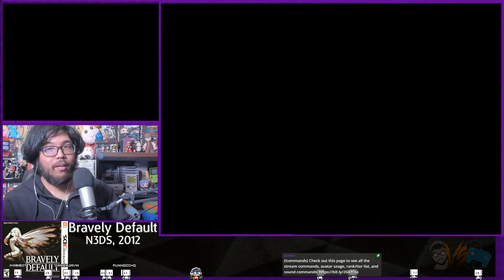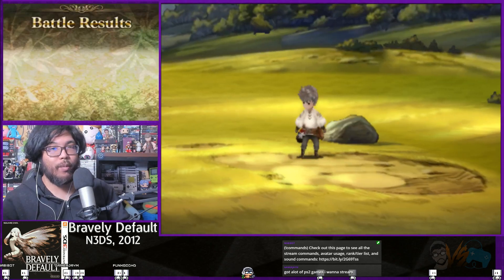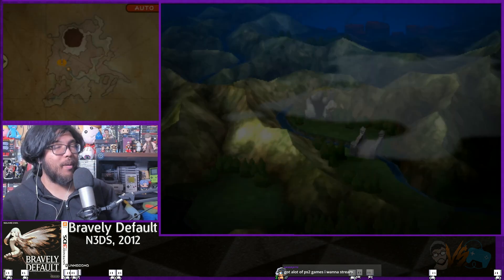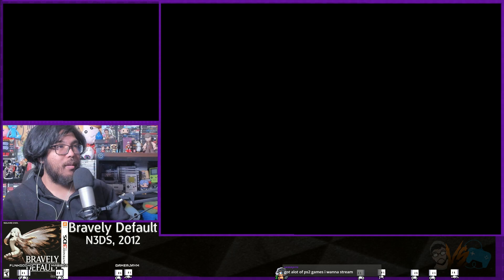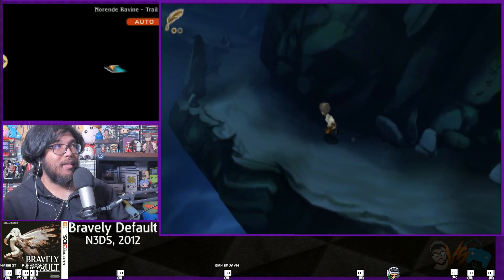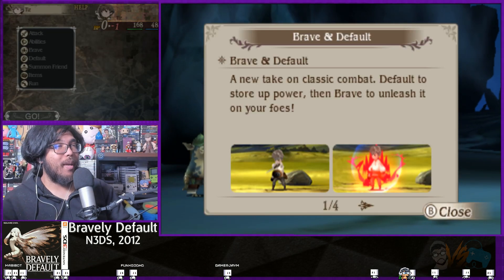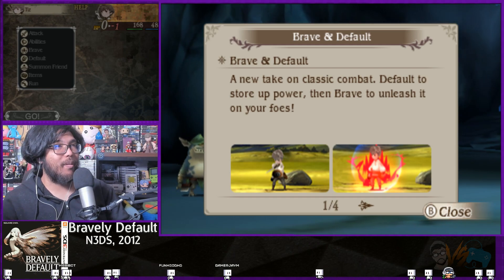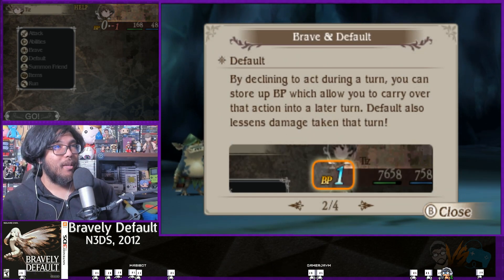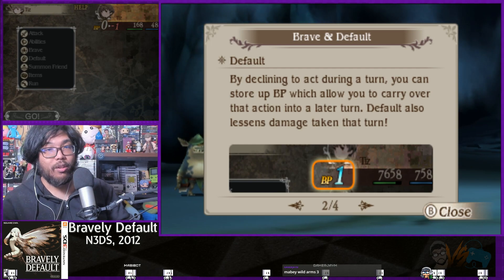There's a cave here - there might be harder enemies. Let's go in there and find out. What am I doing in the ravine? I don't even know what the goal is. Am I going back to my town? A new take on classic combat - default to store up power, then brave to unleash it on your foes. By declining to act, you can store up BP that you can carry onto a later turn. Default also lessens damage taken that turn. So it's kind of like Wild Arms?